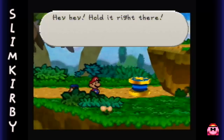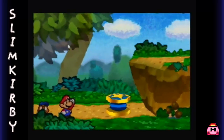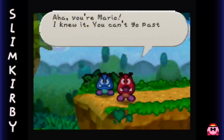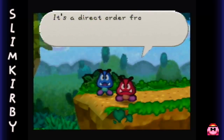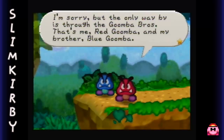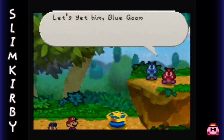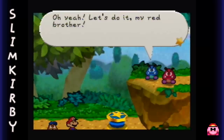Hold it right there. You - yeah you, suspicious guy, don't move. Haha, you're Mario! I knew it. You can't go past here, Mr. Big Shot. It's a direct order from the Goomba King. The only way through is the Goomba Bros - that's me, Red Goomba, and my brother, Blue Goomba. Let's get him, Blue Goomba! Oh yeah, let's do it, my red brother!